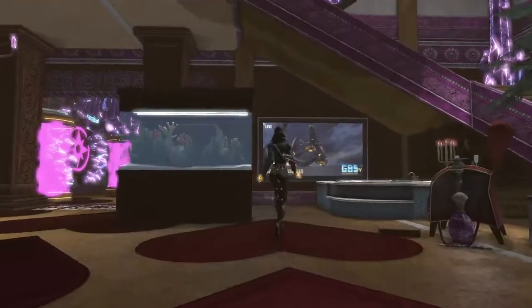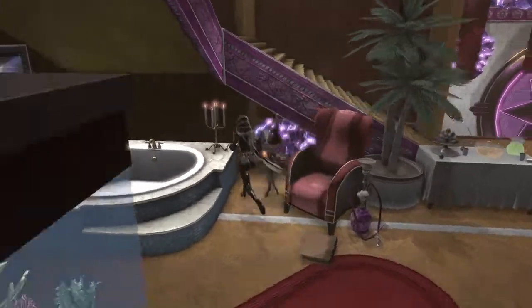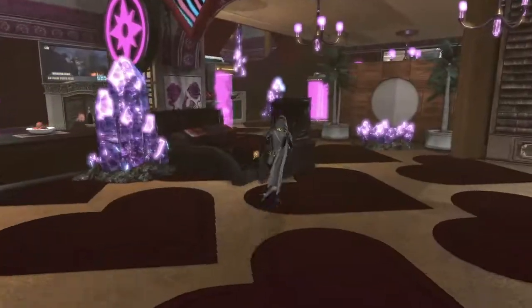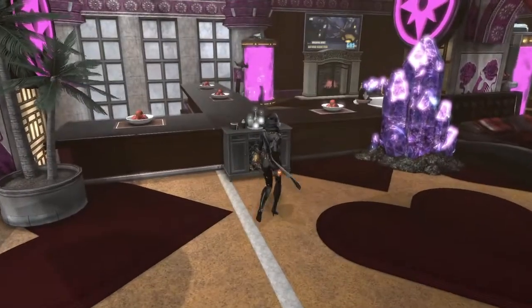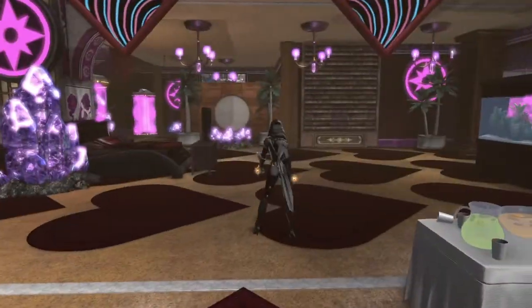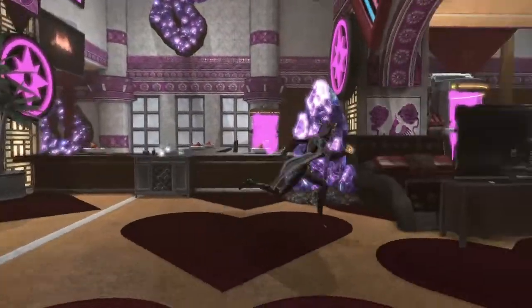So we have a lounge here and a hot tub. Man, this brothel is really nice. Diamond keeps a very loving, warm brothel. Look at all the heart windows! So good. TV in bed here, very nice. This is probably the more open flirtation area, and I'm sure there are private rooms elsewhere.